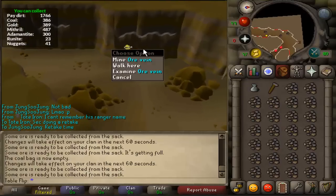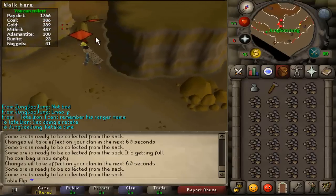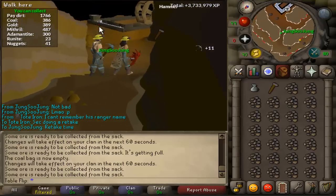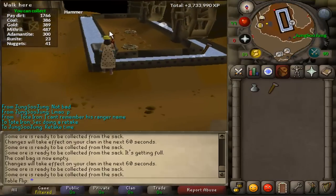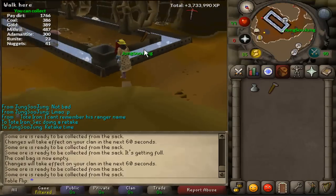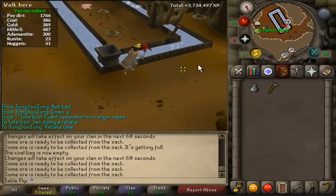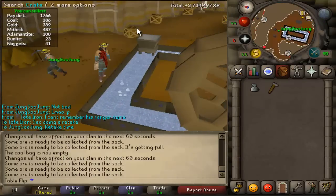These ore veins will give you pay dirt, and what you're going to want to do is work your way into the center by mining these rock boulders. You'll get all the way down into the center where there's this hopper and this big contraption. Here you're going to deposit your ores, but it'll only go down to the ore sack if you have the wheels running. You're going to have to repair these wheels with a hammer, which can be found right over here in this northern crate.